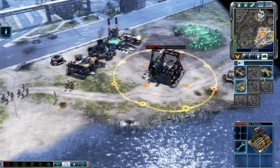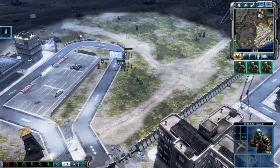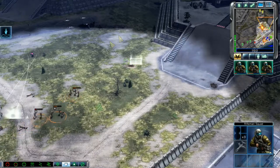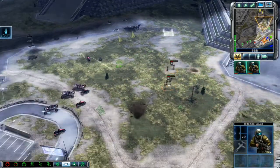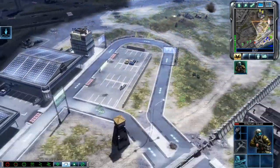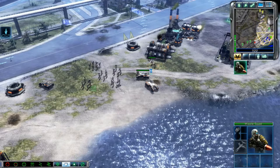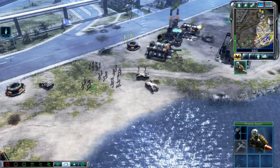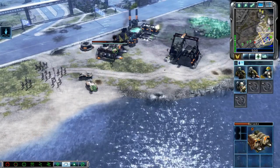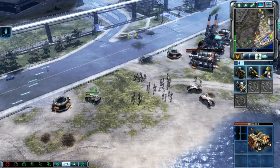Rifle squad ready, unit under attack. Rifle squad ready. Training. Rifle squad ready. Squad ready. Rifleman move out. Roger out. Understood. Affirmative. Roger out. Roger out. Ground support. Missile squad ready for combat. Yes, sir. Missile squad, move out. Missile squad ready for combat. Move! Coming in clear, Commander. Missile squad ready for combat.